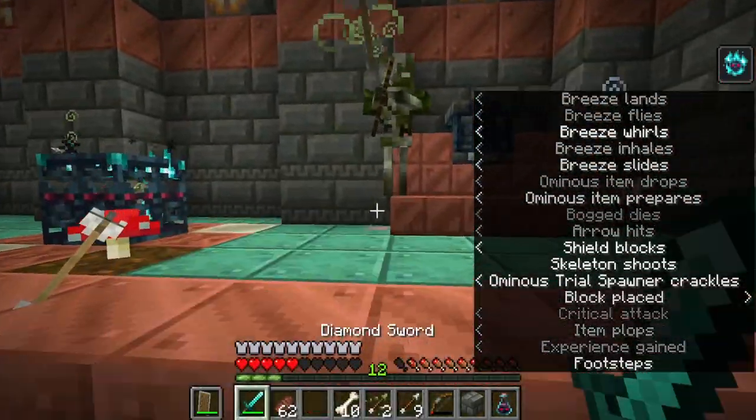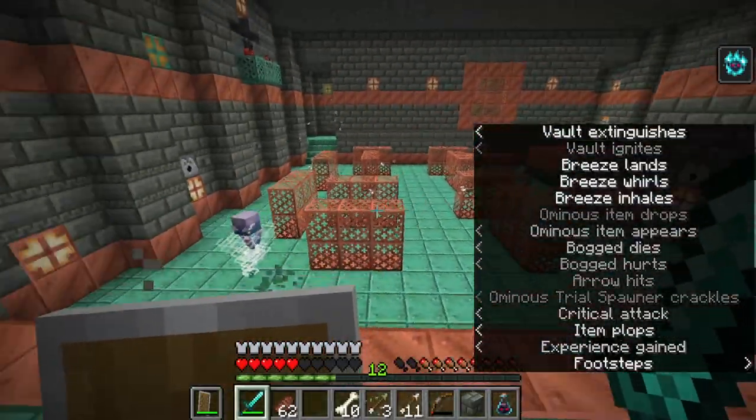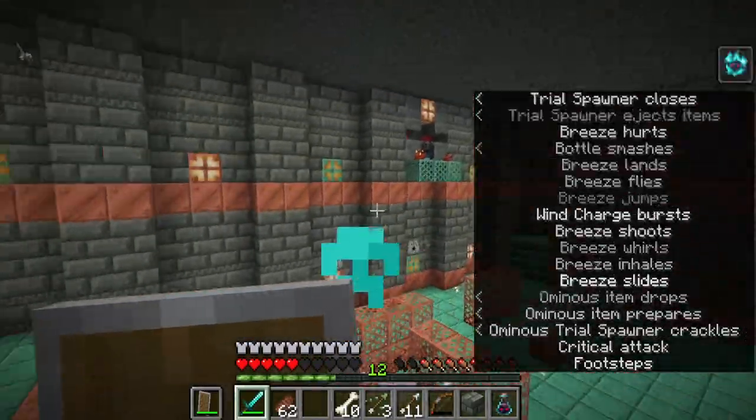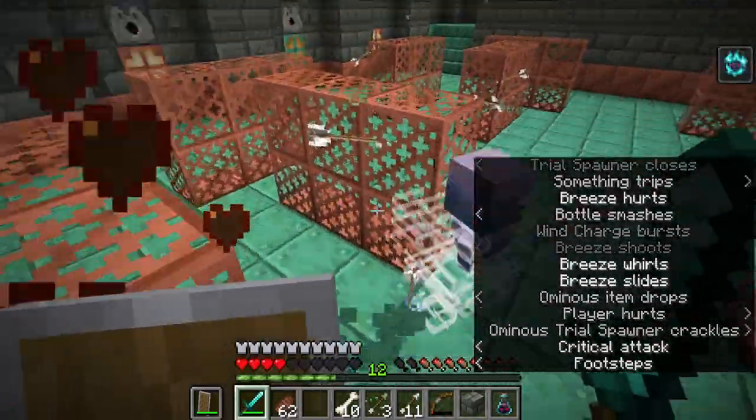Once you've done all of this and gotten your mace, you can also get the windburst enchantment showcased in the intro. You can see how strong that is, so you do have incentive to clear this.